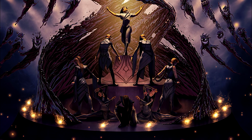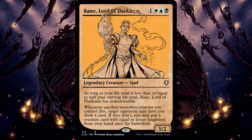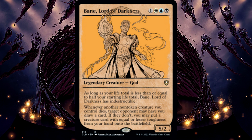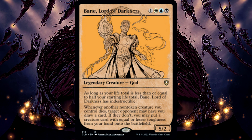For all of the gods in this set, like Bane Lord of Darkness, if they are dealt lethal damage at the same time that their controller's life total is reduced to less than or equal to their starting life total, they will have indestructible at the time that state-based actions are performed, and they will survive because of that indestructibility.